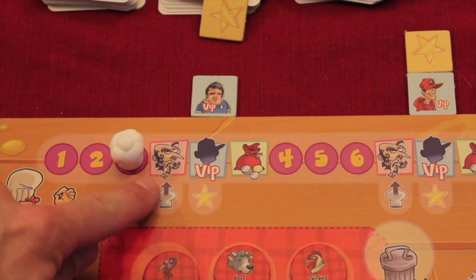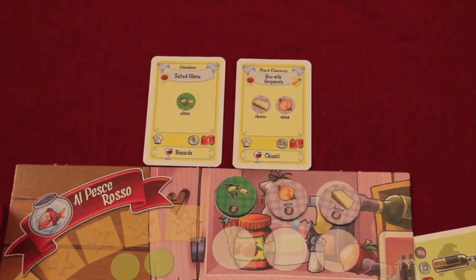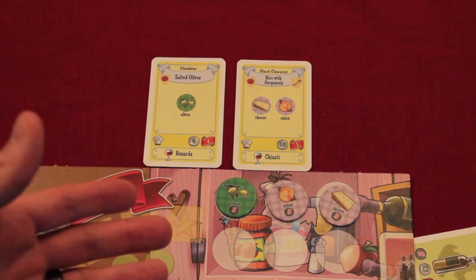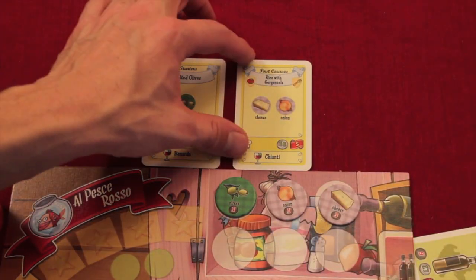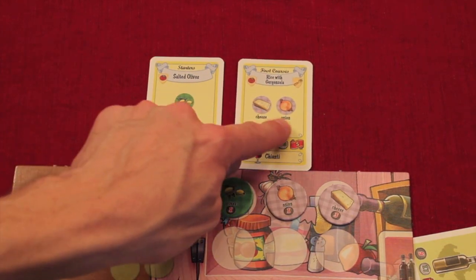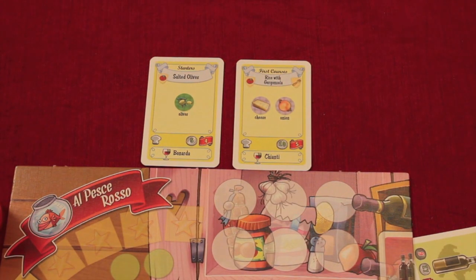Going into the first of the three scoring rounds — the food critic round — you get to build any recipes you've obtained and gathered goods for during the earlier rounds. At the end of the first season I have salted olives and a rice sugar mozzarella. I have olives in my cupboard and I have the cheese and onion needed for the other. I take those ingredients, put them back face down in their respective markets, and place the completed recipe cards under my restaurant.